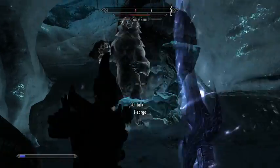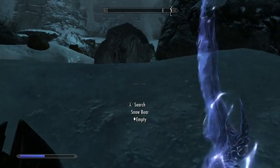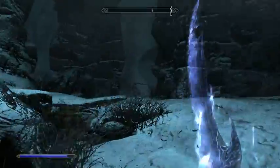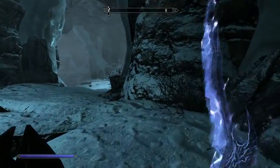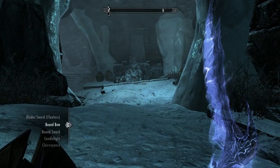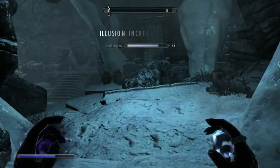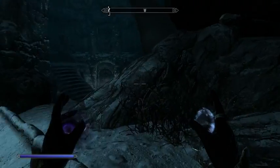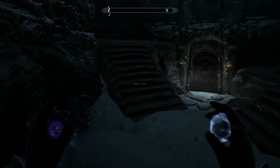Bound Sword really does take a lot less mana than Bound Bow. Bound Bow takes about half my mana — Bound Sword takes a small fraction of it. Once the game music has time to really get ramped up and excited, the battle is already mostly over. If I remember right, maybe invisibility is the last tier of illusion magic that you get.